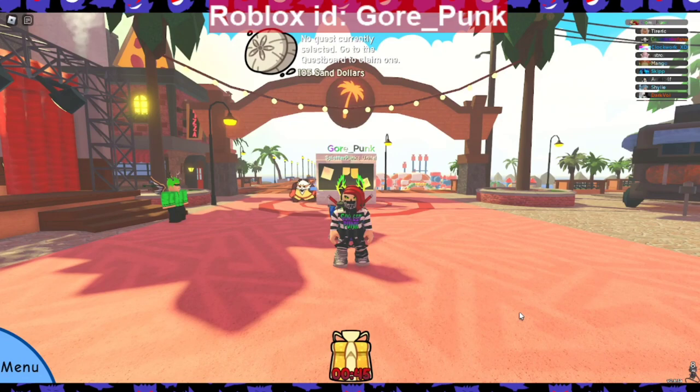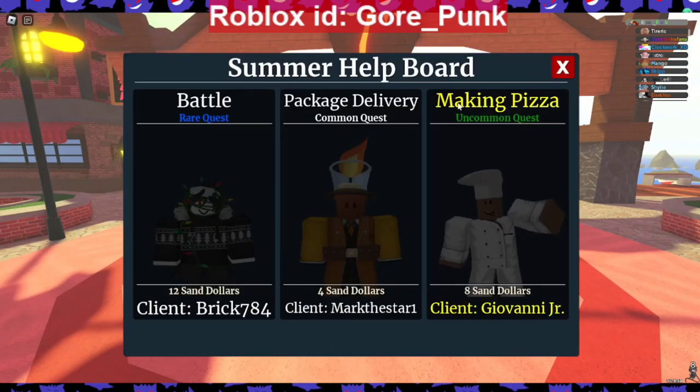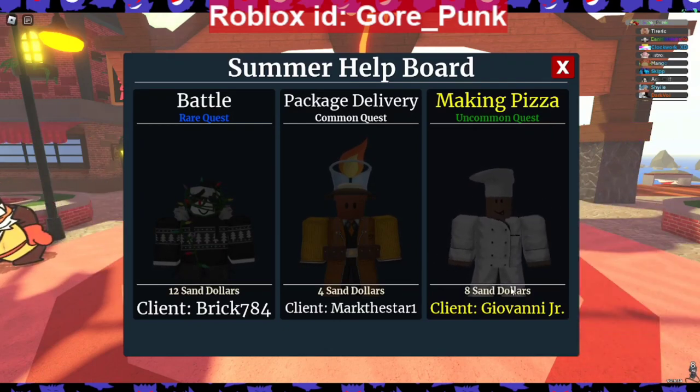The main things I do is deliver pizzas if they're uncommon or higher, since they're really fast to do. Very treasure uncommon or higher. But the best thing right now is making pizzas — it will say: making pizzas, uncommon quest, 8 Sand Dollars. If you make the pizza perfect, you get an extra 4 Sand Dollars. Click on this.